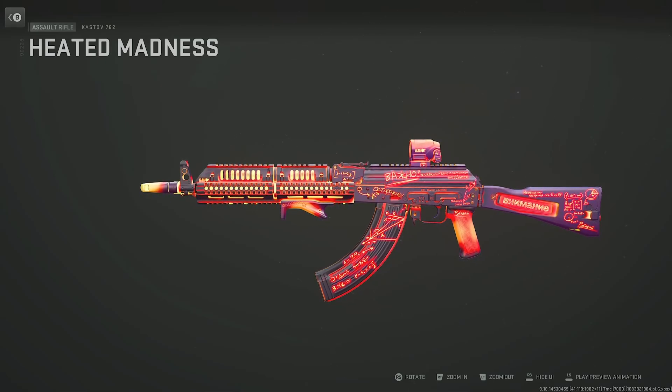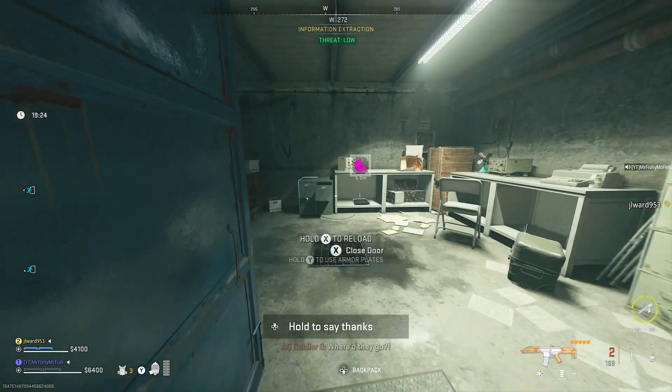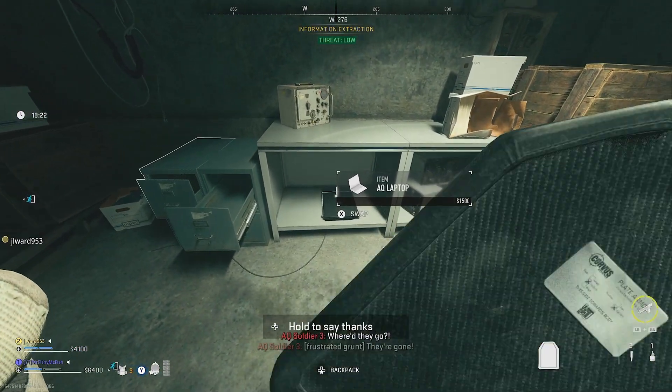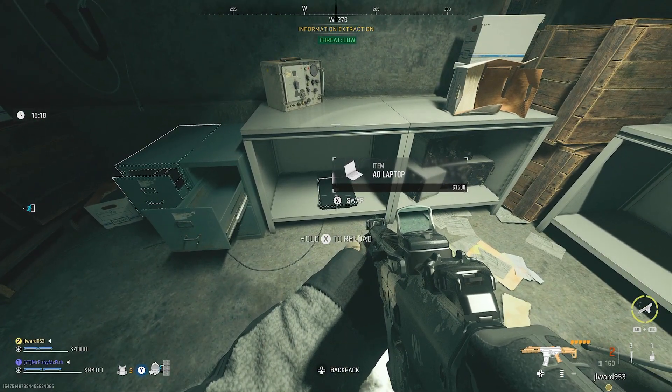This is the easiest, fastest guide to unlock the free Heated Madness blueprint from the Coast Chai complex. You have to extract five attachments, and yes, you can do this by putting them in a secure backpack and then X-filling from another map if you can't get out of this one.